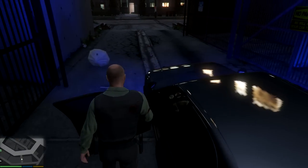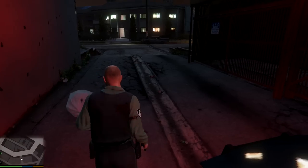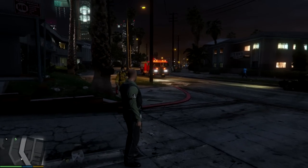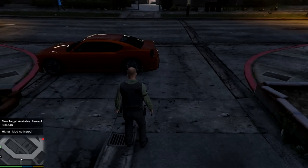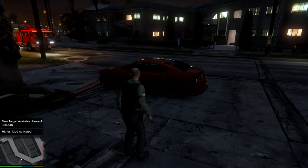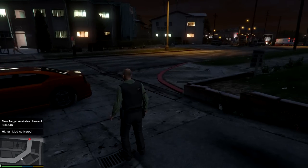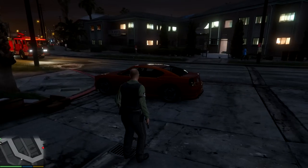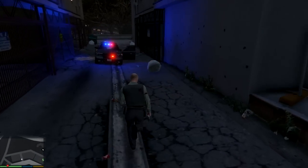In order to start the mod you need to press F12. When you press F12 it spawns a car for you and it says on the left bottom corner where the target is — the mod is activated and gives you the reward price. We're going to take our undercover cop car today.